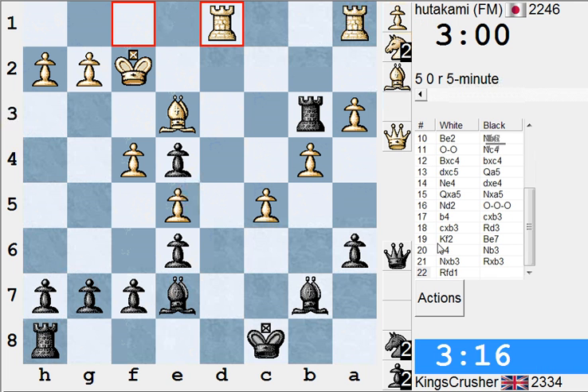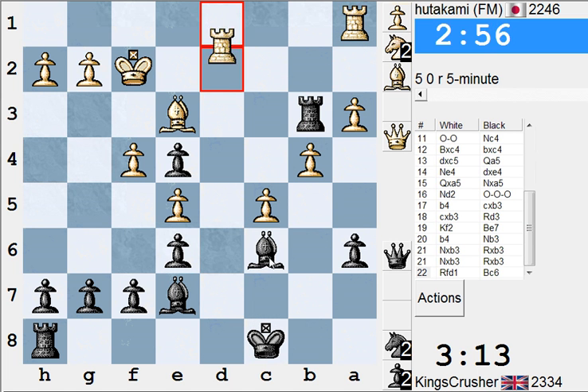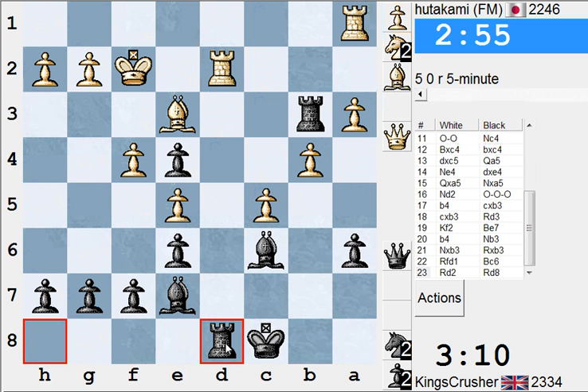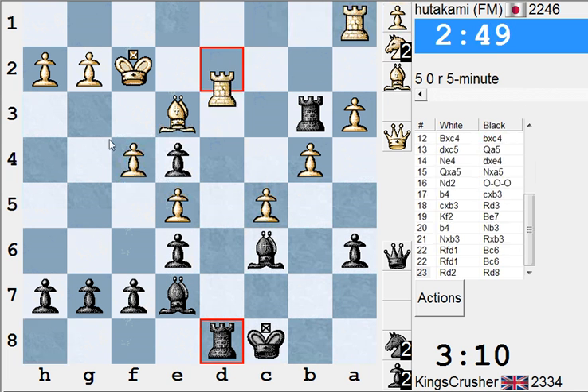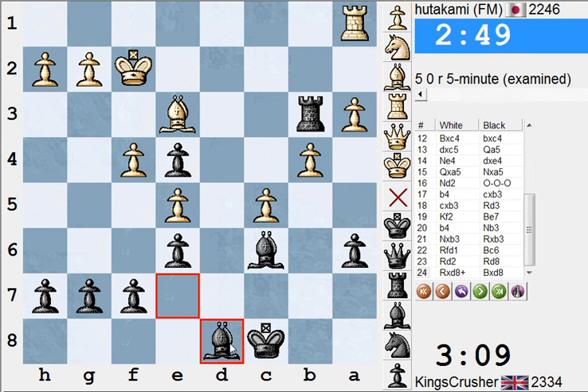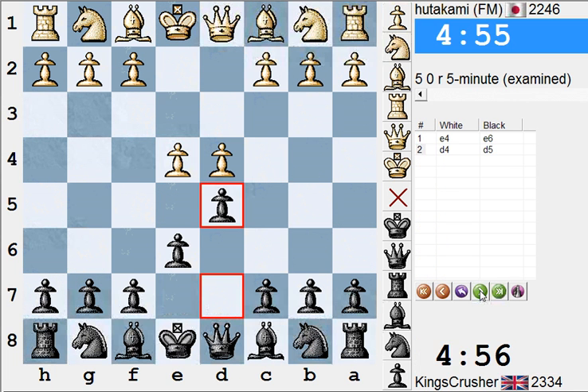So the question is how complacent I am or not in this position. Take Bc6 here — I think that's useful. Although Rb2 would have been good as well. I can cause a weakness on that side. He's resigned here anyway — he just blundered a piece. Well, that inflates my rating. Sorry, he just blundered the piece; it's not really worth looking at.